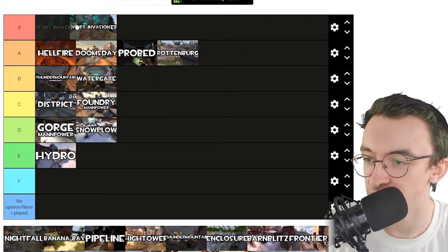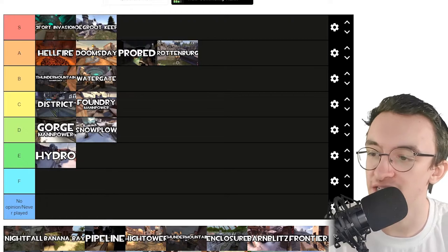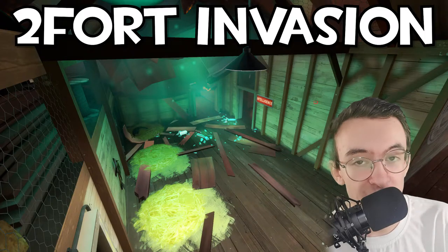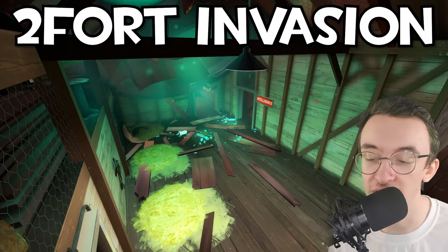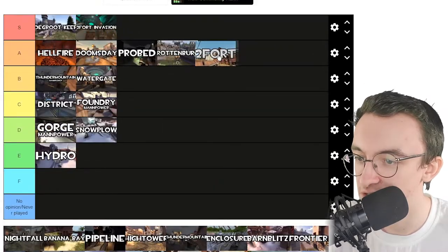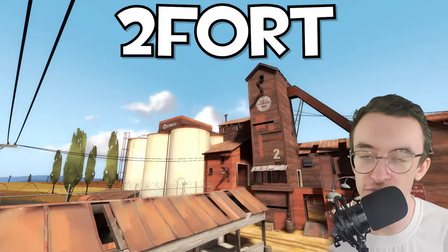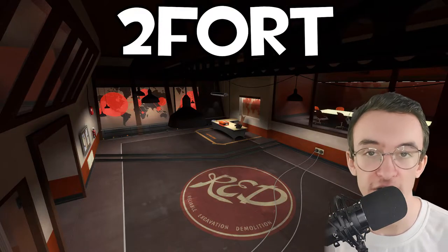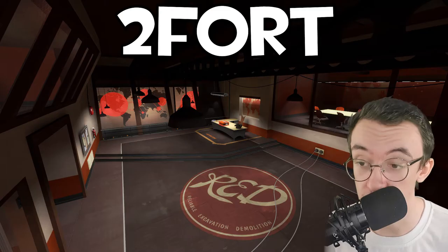Two-Fort Invasion — automatic S tier, 100% S tier. You've got Two-Fort, already an A tier map. You add space to it, you get an S tier map. That's just how it is. So where's Two-Fort? Stick that up in A tier. Two-Fort, Two-Fort Invasion — sick maps, love them. I know Two-Fort is kind of a meme map where you can play forever or have a really short game. I've had so many good memories on Two-Fort; I think that's the map I've played the most. Then they added space and it was just amazing. Two-Fort Invasion and Two-Fort — S and A tier respectively.